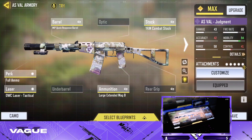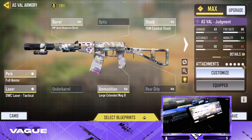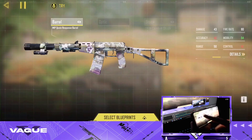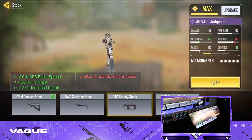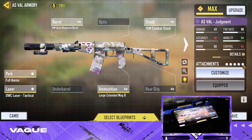Alright, that's the gameplay — let's get on with the class setup. This is iFreaks' AS VAL class setup that I used in today's video. I'm using the MIP Quick Response Barrel, the YKM Combat Stock, the Full Ammo Perk so I don't have to use Scavenger, the OWC Tactical, and the Large Extended Mag B. For a mid-range setup, I'd recommend swapping out to the MIP 200 Meter Mid Range Barrel, and for the stock use the OWC Skeleton Stock or RTC Steady Stock for better recoil control.